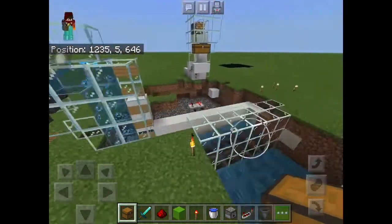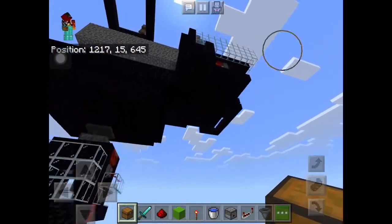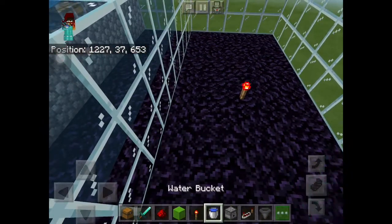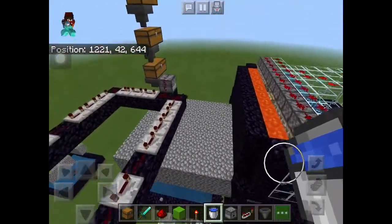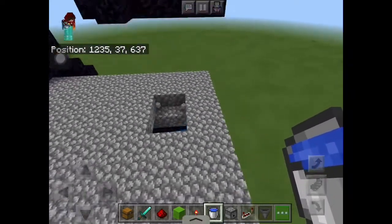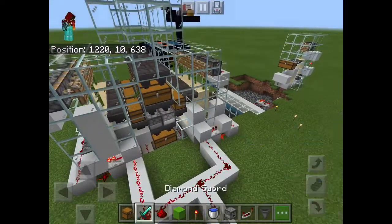Now it should work a hundred percent functionally, I just have to turn this machinery on. You can obviously connect to the top where the AFK spot is, which is right here - this area is actually the AFK spot. You can AFK wherever you want around this farm, but this is the official AFK spot I thought about because it's not too far from the TNT duper but not too far from the zero tick farm so that it breaks.